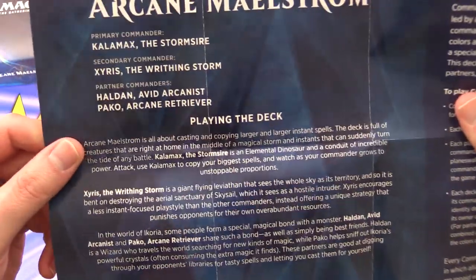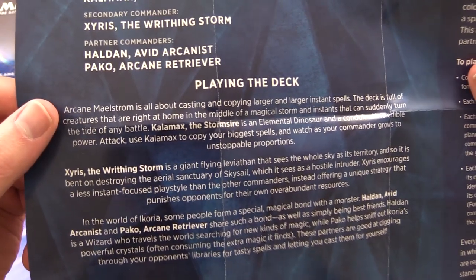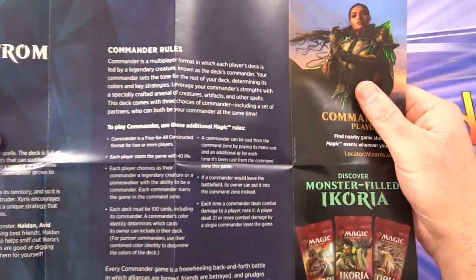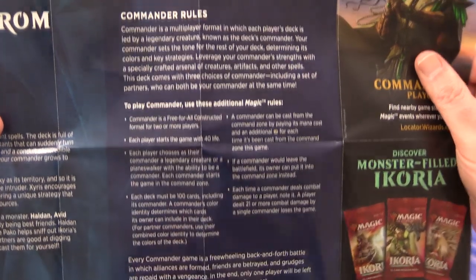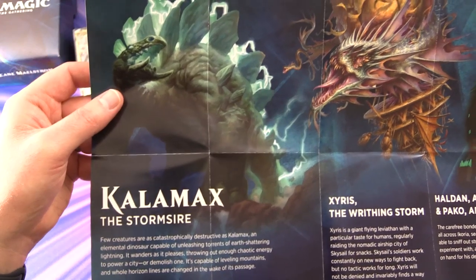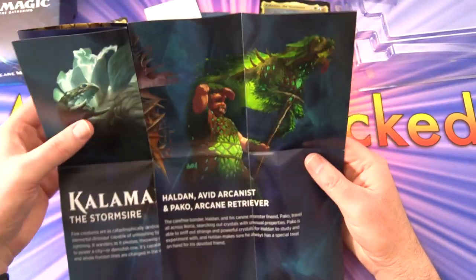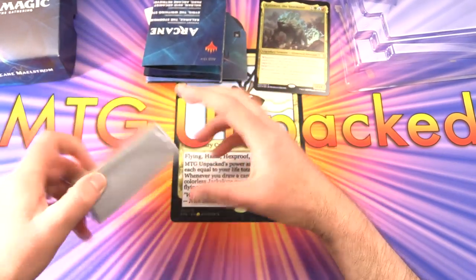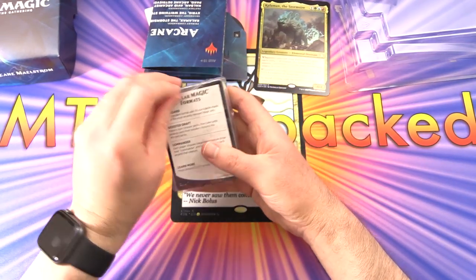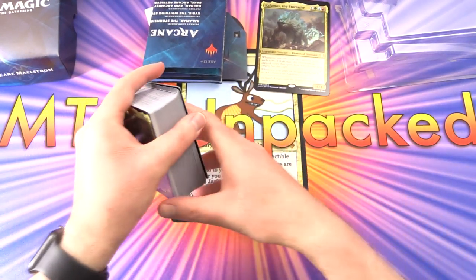The deck is all about casting and copying larger and larger instant spells. We've got Zyrus the Writhing Storm, and Haldan Avid Arcanist partnered with Peko Arcane Retriever. If you're not familiar with Commander, it's one of the most popular magic formats, and you get pretty much everything you need here. These decks sell for about $39.99, although they are in short supply — prices may have spiked.